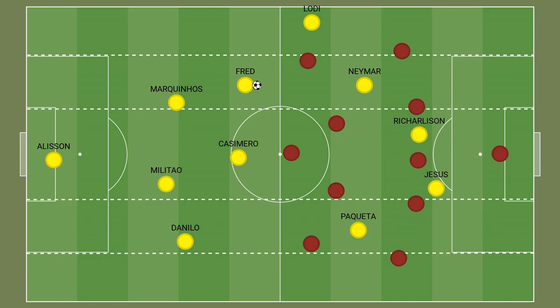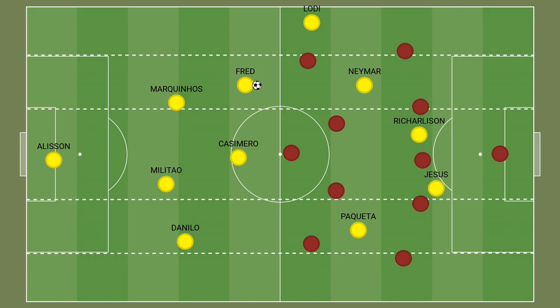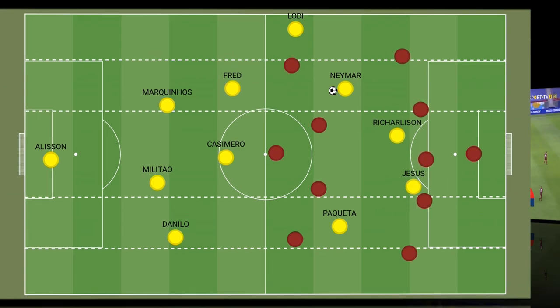The striker's willingness to run in behind the defence line plays a big part in this tactic, as it allows Neymar to come deep and get on the ball, while also providing a target for the left back, and occasionally Fred, to try and find him with crosses from deeper areas.